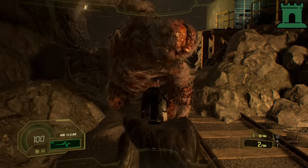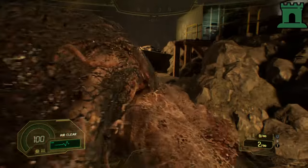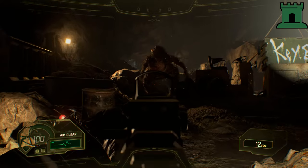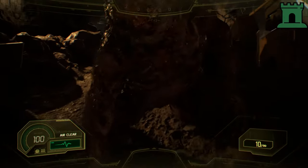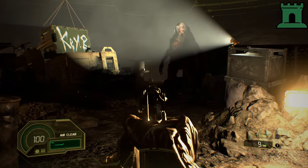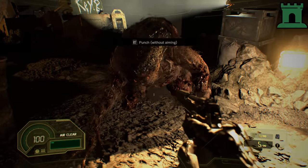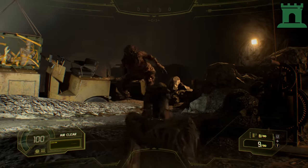The best way to take down Mama Molded is to keep a good distance from her so that she bum rushes you. You'll know when this is about to happen by the way she squats down a little bit — she also lets out a very signature roar. This is when you want to start shooting one of her legs; right above the knee and in the thigh area is what I found to be the most successful place.